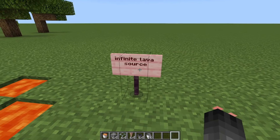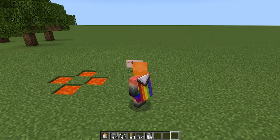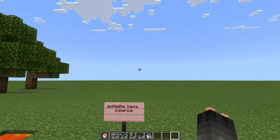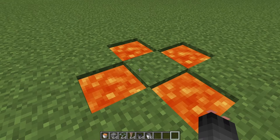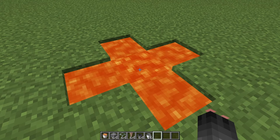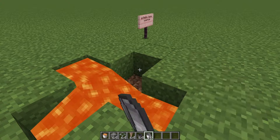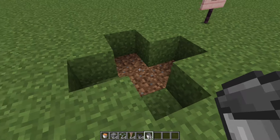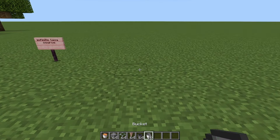Next we're making an infinite lava source. Lava works differently to water in that its source blocks can't just be transported and created — you actually have to place it using a bucket. In a setup similar to an infinite water source, if you break the block to get it flowing into the middle, it just goes down and down and eventually you're left with nothing. So we have to use a more complicated technique.